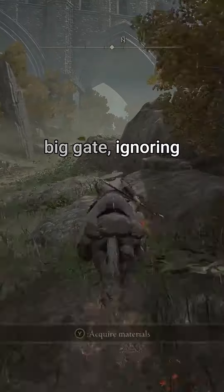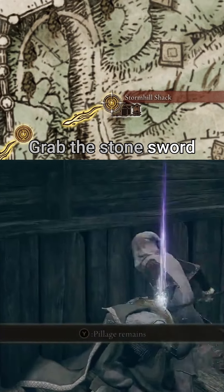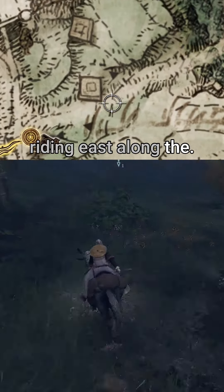Head through this big gate, ignoring the enemies, and ride until you find the Stormhill Shack. Grab the Stone Sword Key here, we'll need it later, and start riding east along the road.